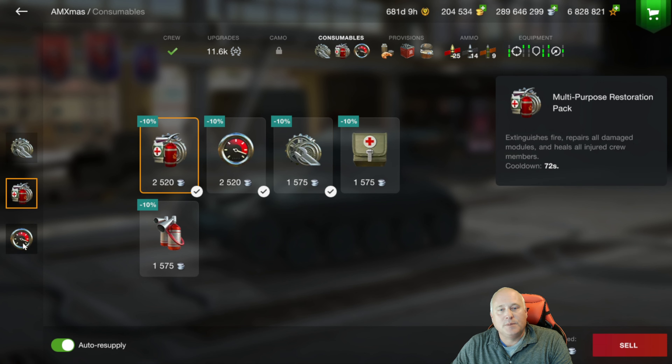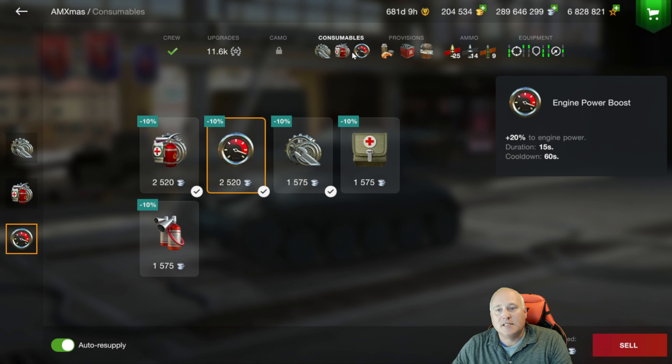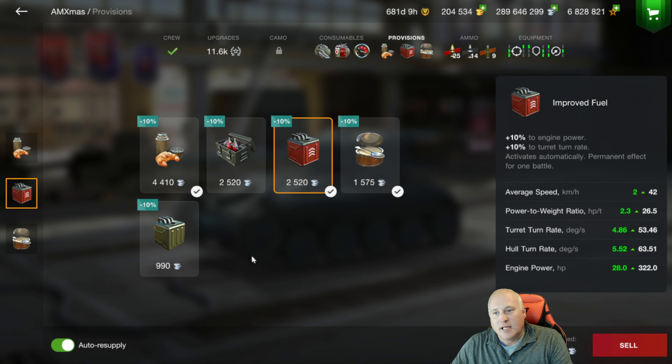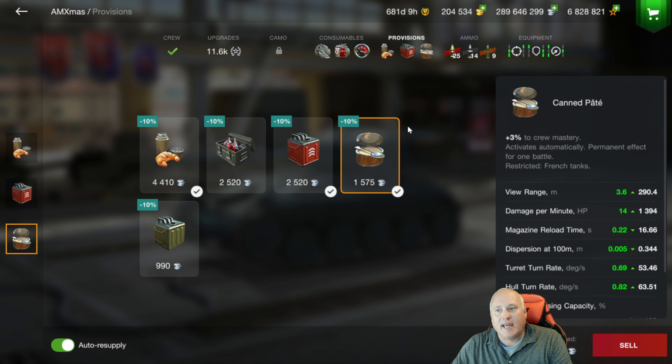Repair kit, multi-purpose, and we've got engine power boost because we've got an auto loader on this tank — three shells, two seconds between each shot. Coffee and croissant, improved fuel, and canned pate.